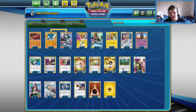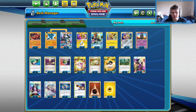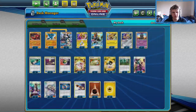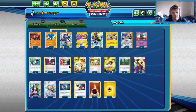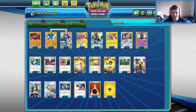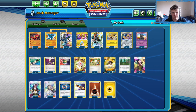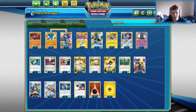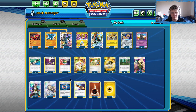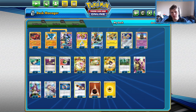We now have Viridian Forest in here to help us get through our energy early on in the game. I've opted for a thicker Lucario line, gone with a 3-2 to try to be more consistent. Moved up to 4 Ultra Ball over the 3 Nest Ball. I've been finding that I've been really liking the 4 Ultra Ball in Zapdos. Ideally I'd like 4 Nest Ball and 4 Ultra Ball, but I can't quite find room for that in every build, so in this one I'm going with 4 Ultra Ball and 3 Nest Ball.